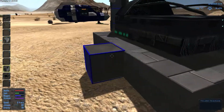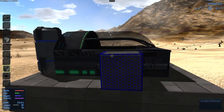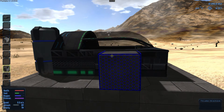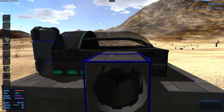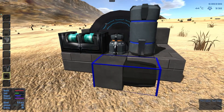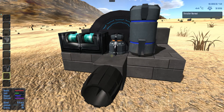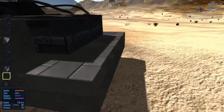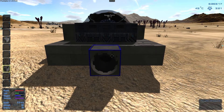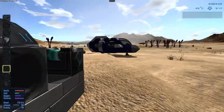We got side thrusters — we got one there, let's put one up, and let's put one there. Then we'll put the main thruster here, facing that way. Then you want to put another thruster so that way you can go front, back, and side to side.